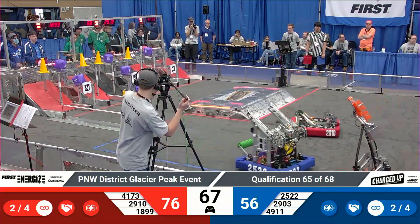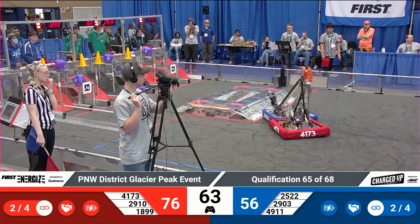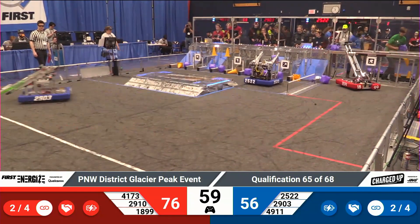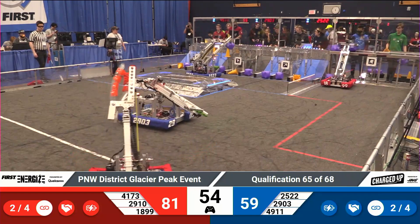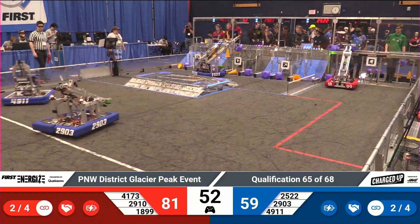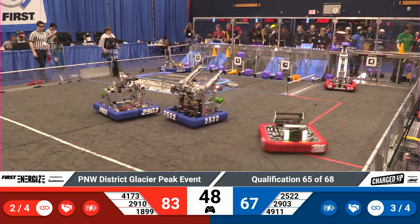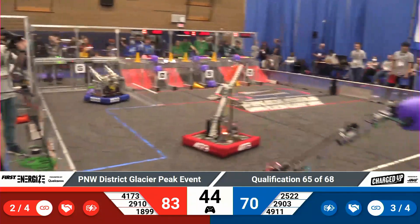41-73 Imbro doing what they can to slow down the opposing alliance, running interference on 49-11, previously having done so on 25-22. Now 2903 joins the party — the Neobots going to see if they can interrupt 41-73's efforts and give their alliance partners space to score. They do so successfully that time, as the Cyber Knights manage to put their cube in scoring position.